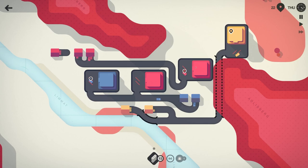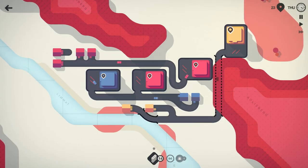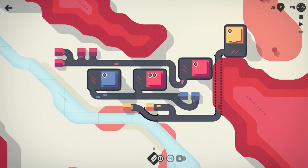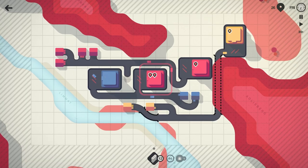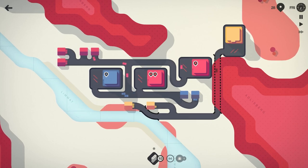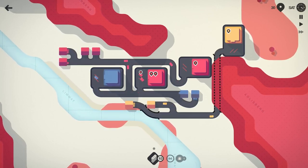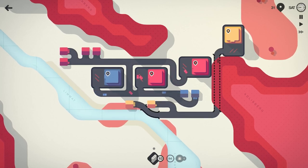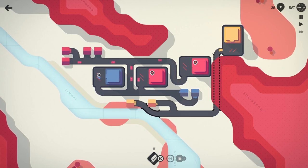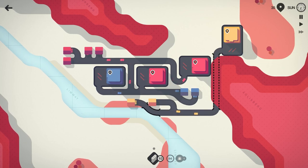We got another red that just spawned in, so we'll need to hook our red and blue up into the same system. Let's just have this come down like that so we can keep this one kind of separate. I'd like to get a stoplight here eventually — hopefully as week two ends we can put a stoplight there. I think that'll help with some of the congestion as we get more traffic flowing through.